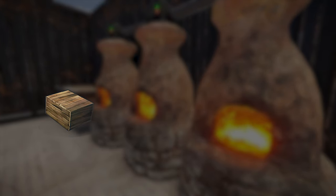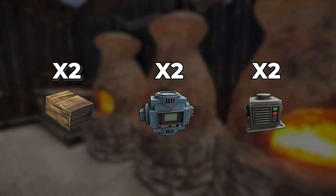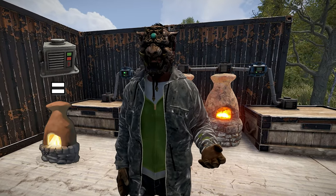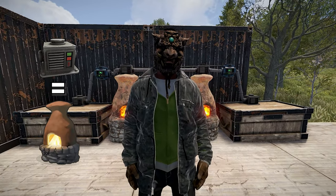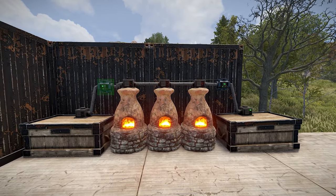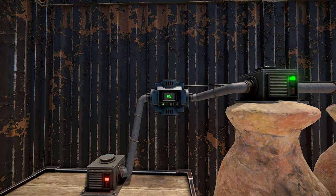You will need two storage bins, two industrial conveyors, two storage adapters for your bins, and an equal amount of furnaces and storage adapters that you want placed. The cool thing about conveyors and furnaces is the passthrough of items without the necessary need for multiple conveyors. Although you can set up a conveyor per furnace, you can also just use one conveyor as demonstrated in this video.